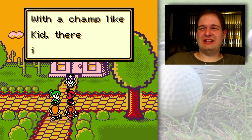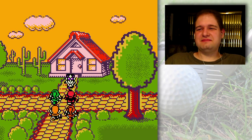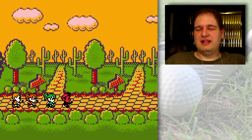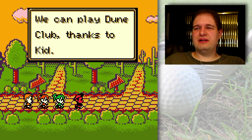The green-haired girl, Lime, is my teammate, and I'll be playing against Lily and Flint — or Clint as I said, I don't remember his name offhand, but we'll see soon enough.